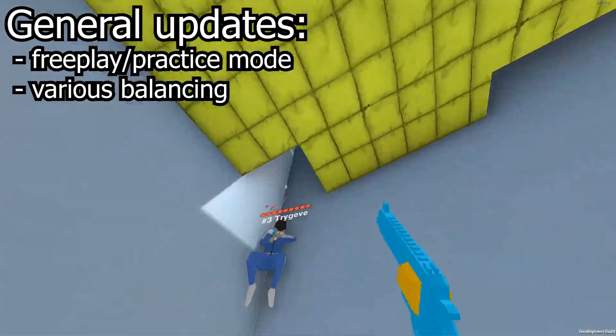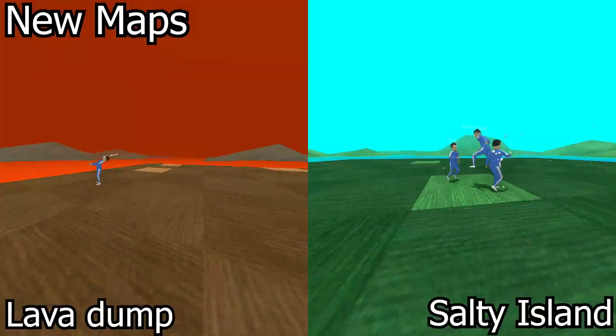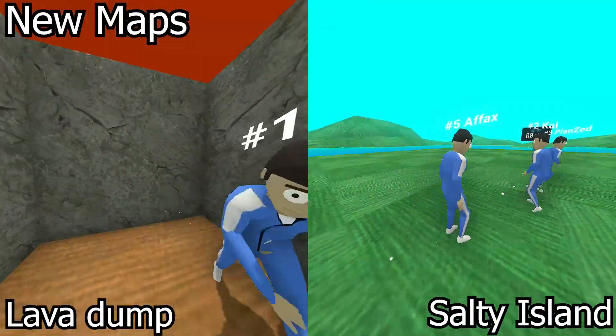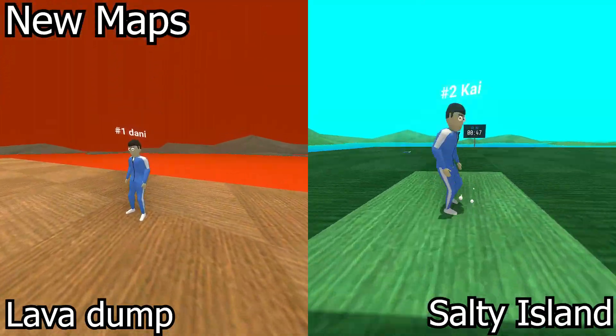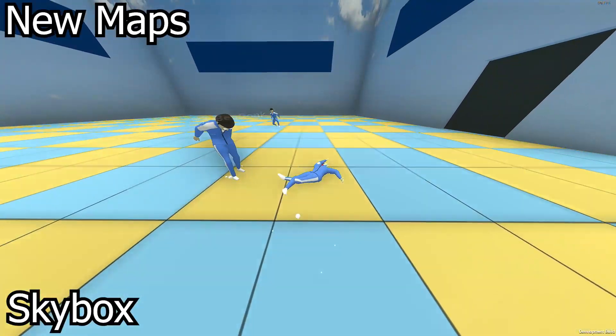Danny has also done various balancing changes. Now for the mass of new maps. Starting with the Death From Above maps, Lava Dump and Salty Island — both maps are very similar, being islands that you can fall off or be slammed on by the rock slab. The main difference is texturing changes. The final Death From Above map is Skybox, a box in the sky.